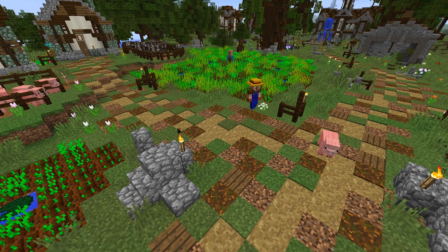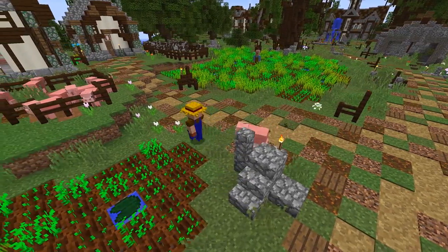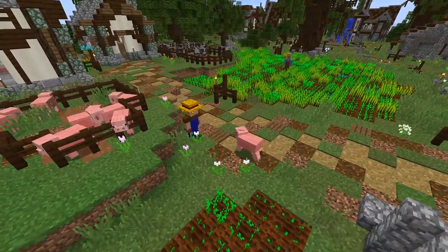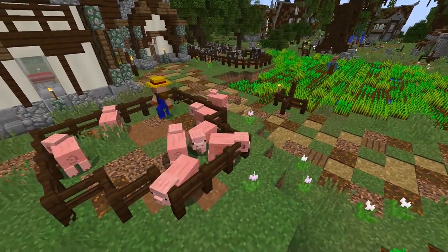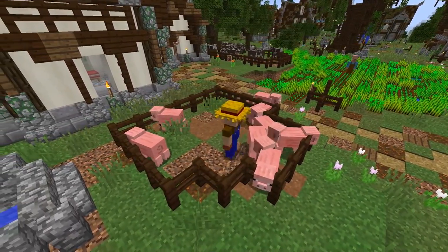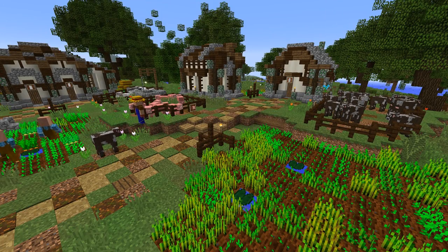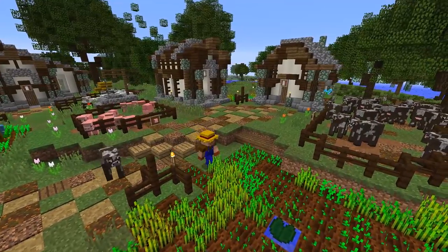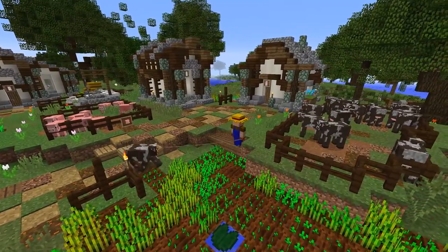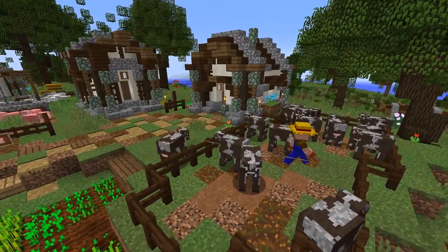Now if by chance your animals do escape their pens — and let's face it the rancher sometimes leaves the gates open just a bit too long — that's not a problem. The rancher will hook them up to a lead and bring them back to their homes safe and sound. The animals currently aren't great at opening fence gates by themselves, so they've been mutated a bit and can now teleport through fence posts when they're leashed, which is quite convenient.